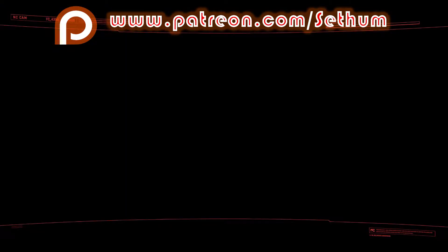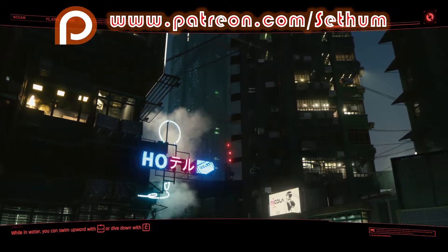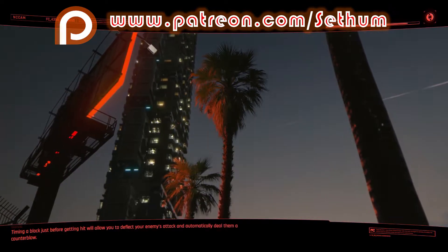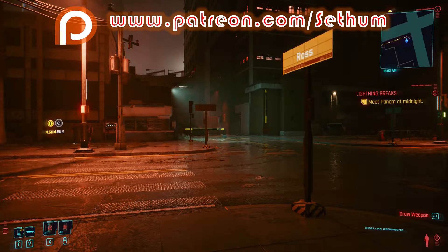In this video, I'm going to show you everything that you need to know with regards to getting the Caliburn, which is basically the equivalent of the Bugatti in the game. It is the fastest car that you can get. Whilst it does not handle all that great and the braking is awful on it, it is a free car that you can pick up really early in the game.